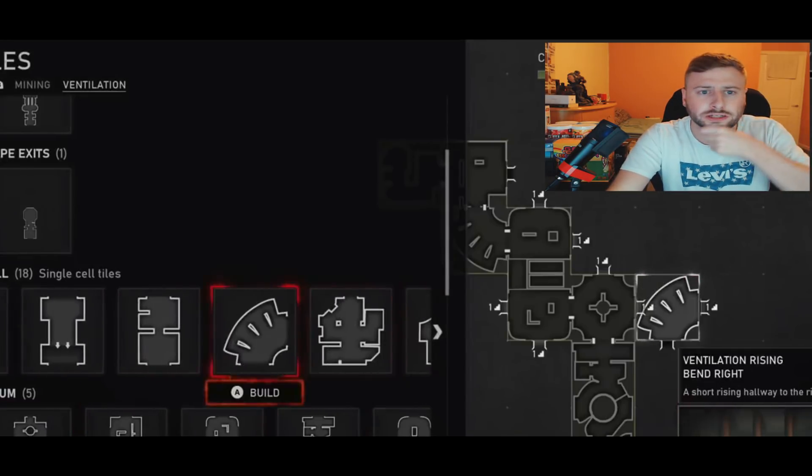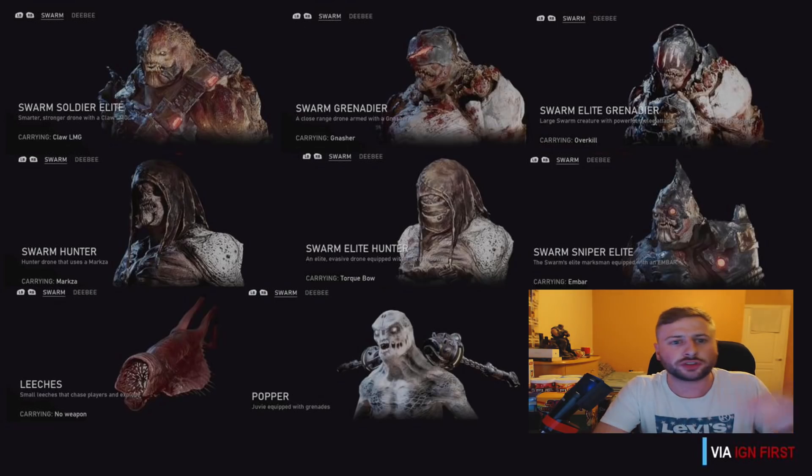Now we're going to discuss this right now. Starting off at the top left, you can see the Swarm Soldier Elite. He looks absolutely awesome — smarter, stronger drone with the Claw LMG. Depending on what they're going to be using, you can pick different weapons for each one when you're doing the map builder and when you're trying to escape, which looks awesome. The Swarm Grenade here looks awesome as well.